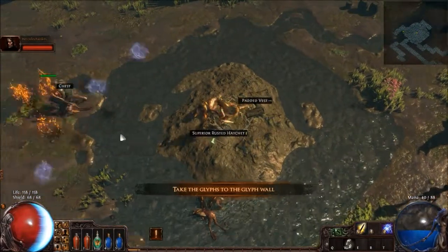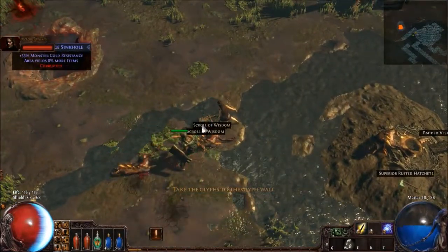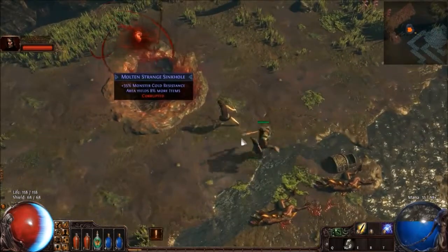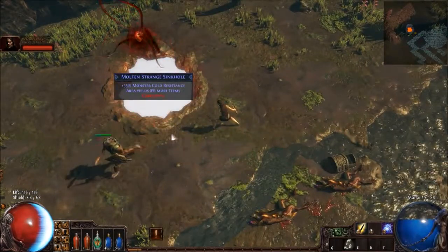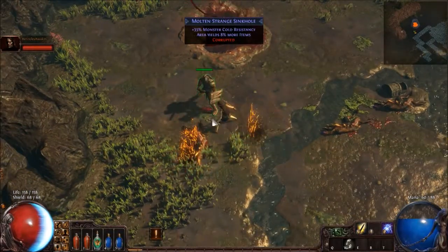I found a corrupted zone — another one, a molten strange sinkhole. They have cold resistance but they yield more items. We've got all the glyphs, right? Yeah.